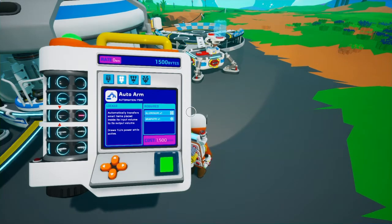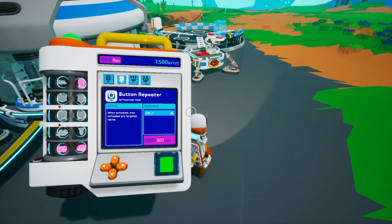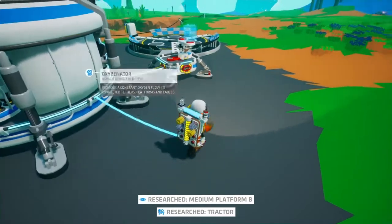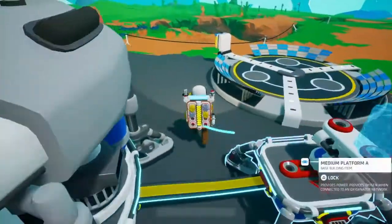An auto arm is kind of good. Trust me, there are people - I think someone's made an actual computer in this game, as in they use inputs to make it do things on a big screen, kind of like people do in Minecraft. But I want to get a medium platform and a little tractor. I actually have to get the resources to build quite a lot of this stuff.